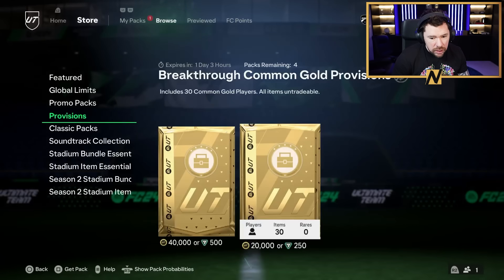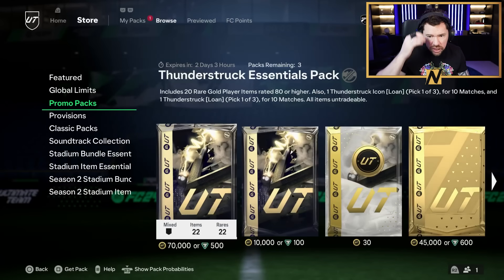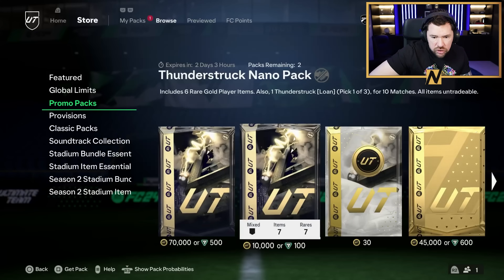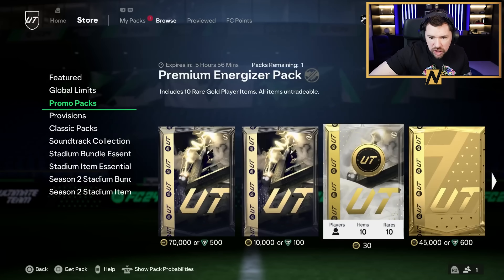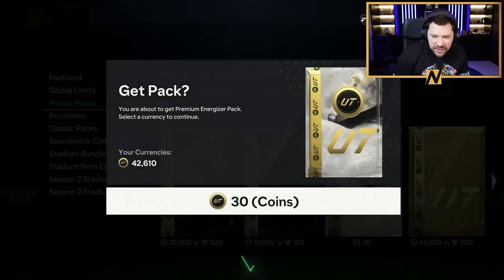Thunderstruck essentials pack includes 20 rare gold player items rated 80 or higher, one Thunderstruck icon loan, and one Thunderstruck loan player pick for 10 matches. Thunderstruck nano pack includes six rare gold player items, one Thunderstruck loan for 10 matches, and a 30 coin pack with 10 rare gold players. Let's go EA!